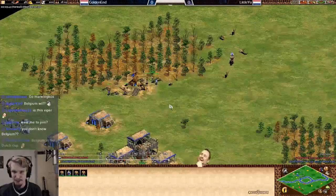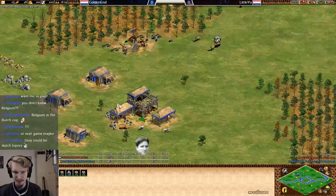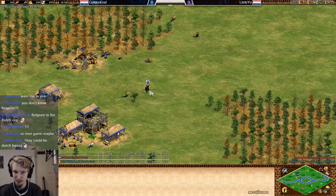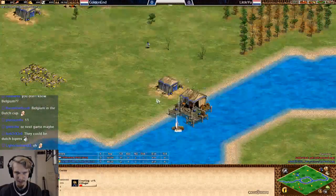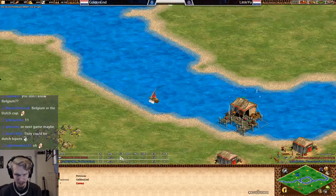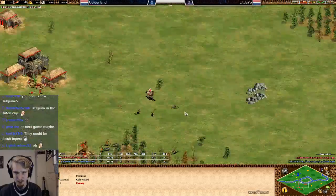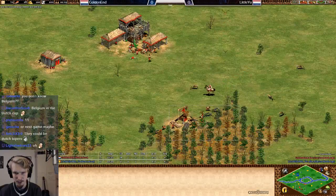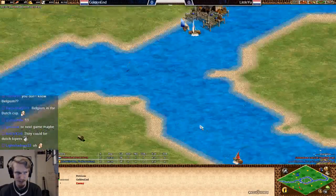We see a fairly standard water or grush build order right here — five guys on wood, the rest all on food for now. Little Yo pushing the deer with his scout, maximizing efficiency. Over at the other side they're pretty equal in their build order — seven villagers, one fish, both of them. Golden Ant now pushing the deer as well, five on wood, nothing unusual so far.